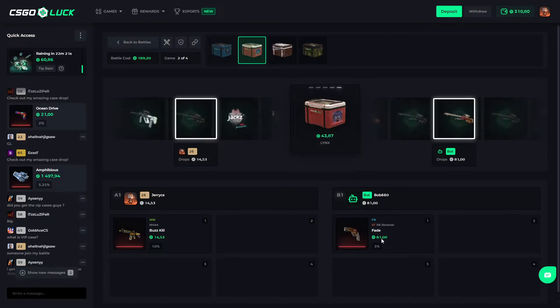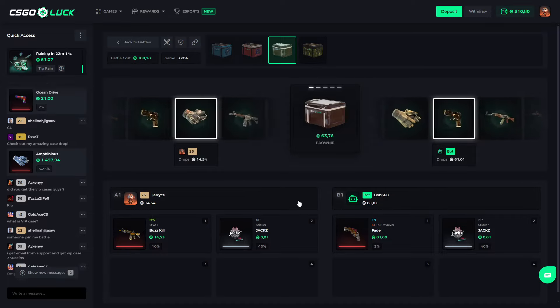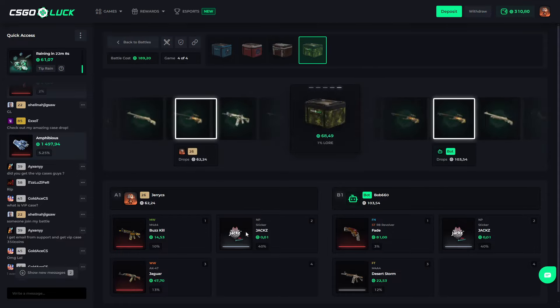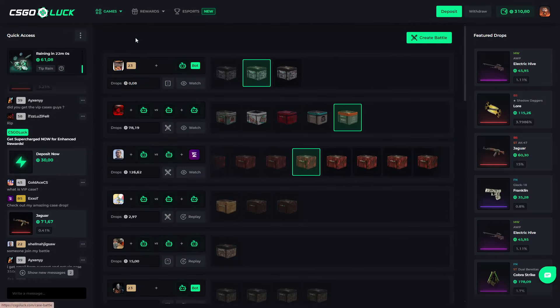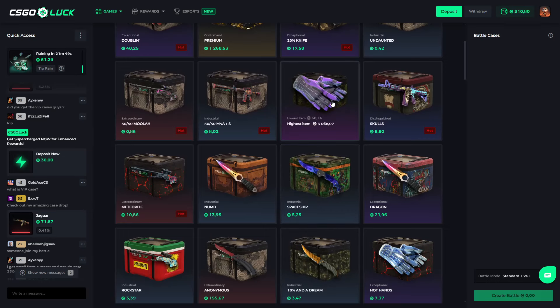He got a Star Trek Revolver Fade for 81. Oh, I think that's a lot better — yeah it is. That was good. I need like 40 coins more than him. What's that? Oh my god.